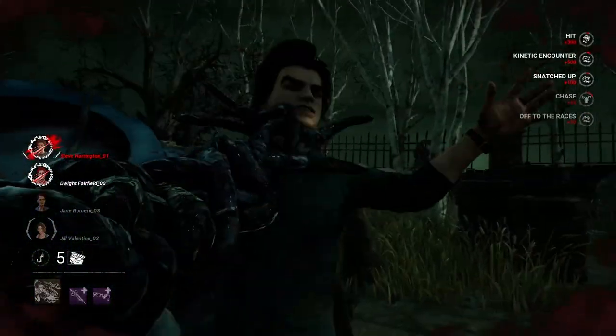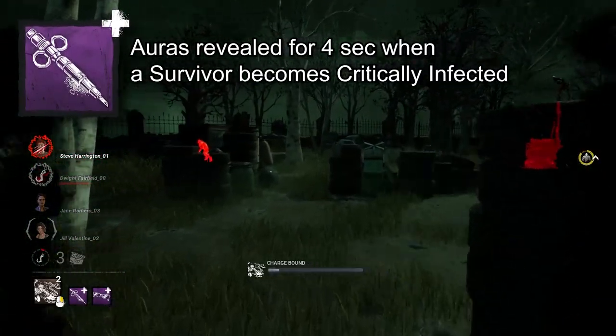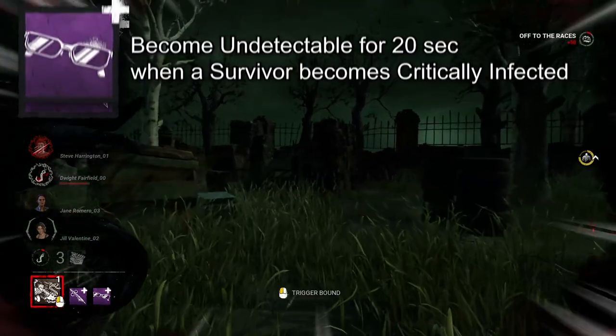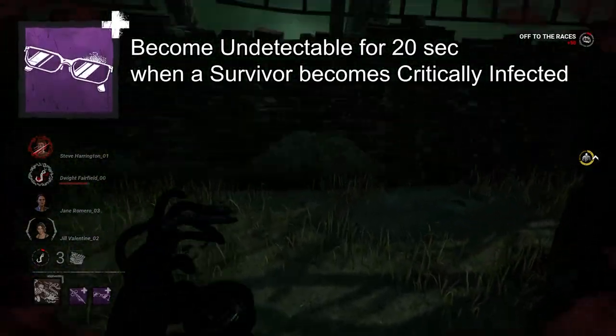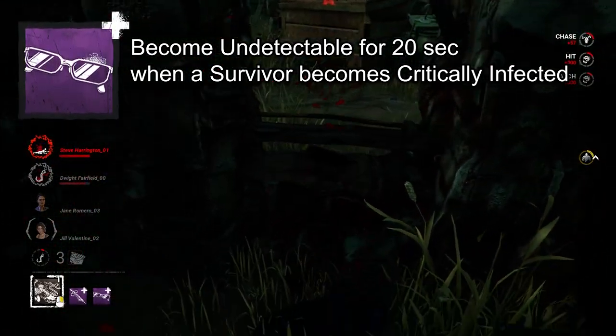If you're Wesker, you're going to want to Wesk as much as possible. Once a survivor becomes critically infected, Ouroboros Virus reveals their aura for 4 seconds. Additionally, Dark Sunglasses lets you become undetectable for 20 seconds when that happens. They won't know what to do when you come out of nowhere and shout — it's Wesk in time.